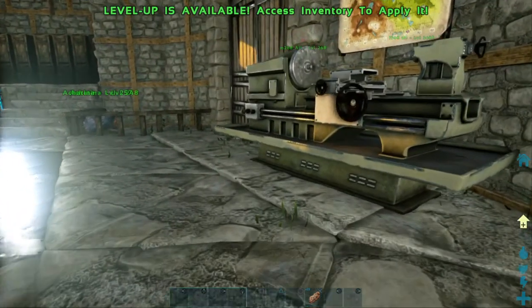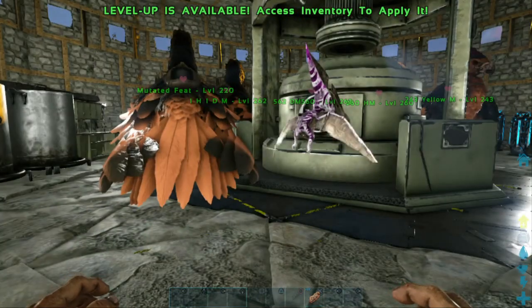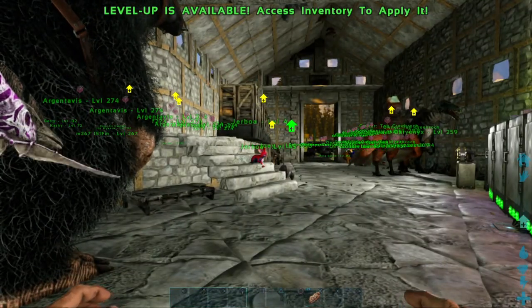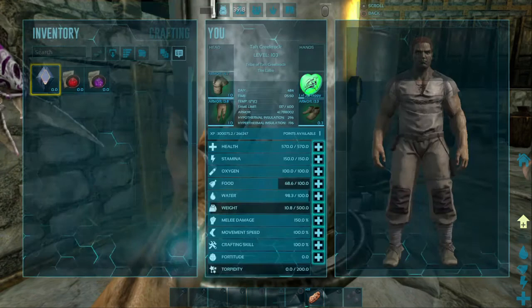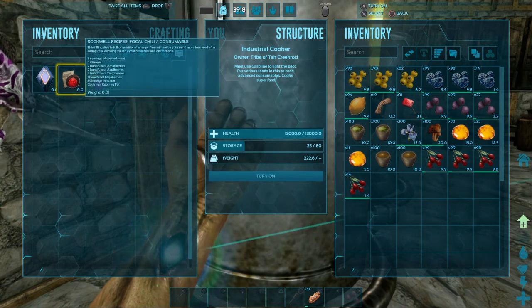I've also got a better shotgun blueprint in there and I'm going to try crafting skill that. I've got a better long neck over there in a smithy that I'm going to try to get better stats on, and I've also got some armor that I'm going to try to get better stats on. So the first thing I've got to do is make up these recipes. I've already put most of the stuff I need for the recipes in my cooker here. Let's go ahead and do the focal chili first.